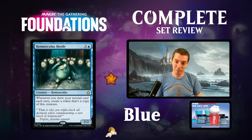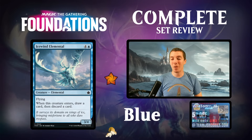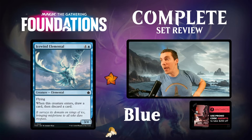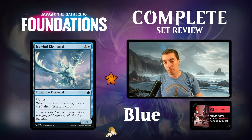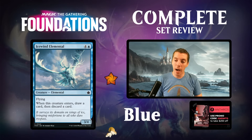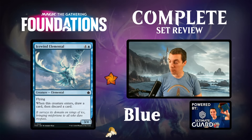Ice Wind Elemental - five mana for a 3/4 flyer, ETB draw and discard. Great limited card, phenomenal curve topper. Good body, blocks well, great threat with card advantage. Not always a card you'll play - I can imagine having three or four good uncommon or rare five-drops and not playing this. But it's a card you're very happy to top your curve with in your draft deck.